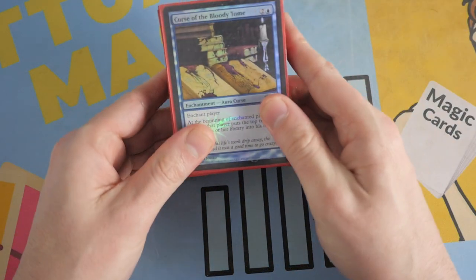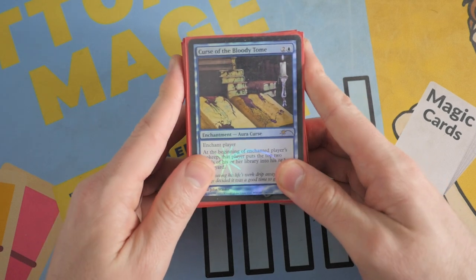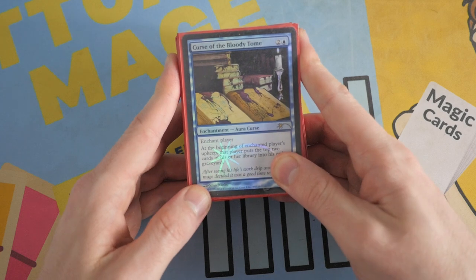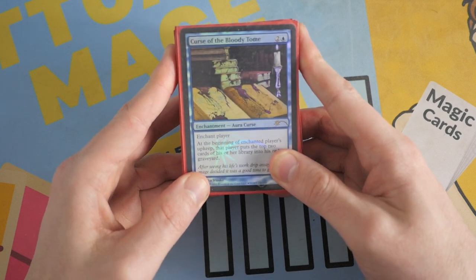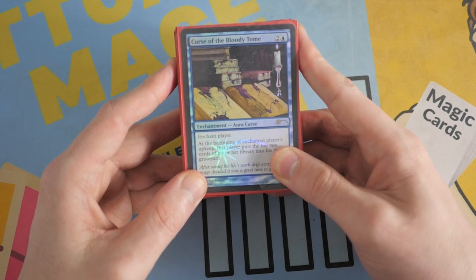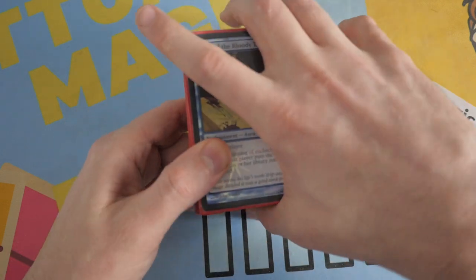Now this deck has a lot of enchantments, a lot of sorceries and instants, not too many creatures — but you don't really need a lot of creatures for a mill deck. Some of the creatures that are in here are mostly a plan B, or a blocker, a chump blocker. But nonetheless, you'll see it when I show them to you.